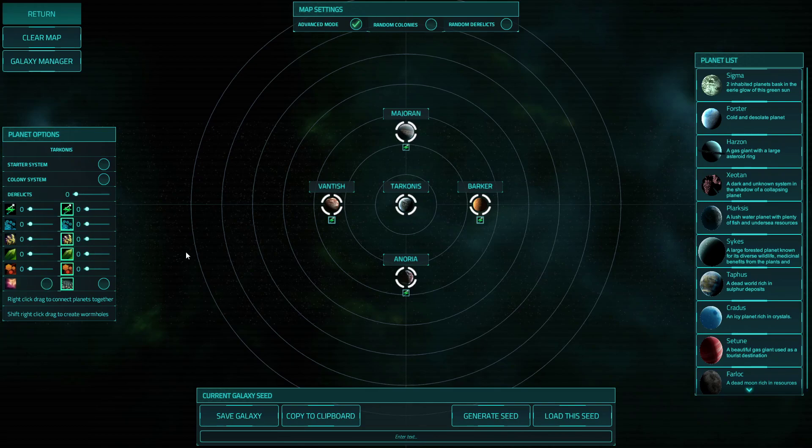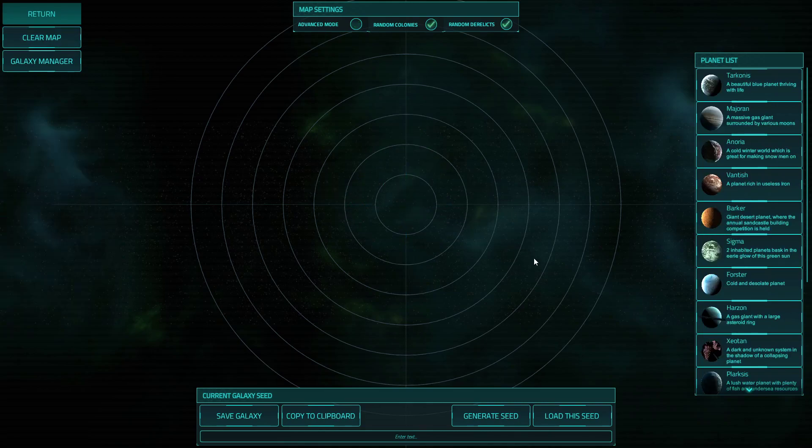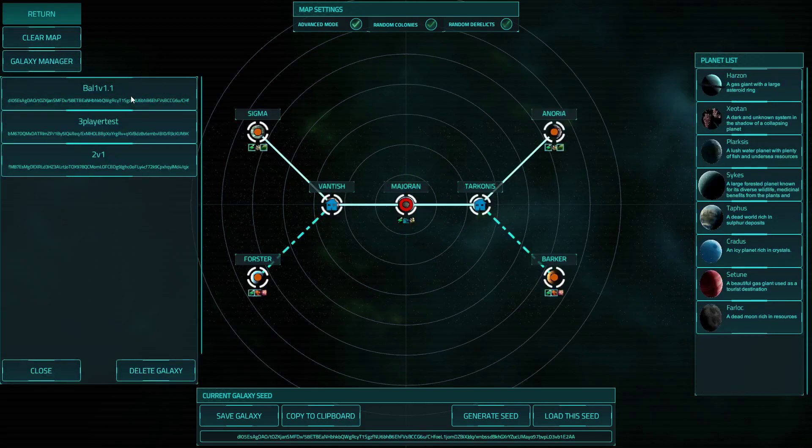The other cool thing that's happened is that you've always been able to right-click drag to connect systems together, but now you can add wormhole connections by holding Shift and right-click dragging. You can even have systems that are completely cut off from the other systems and are only accessible by wormhole.